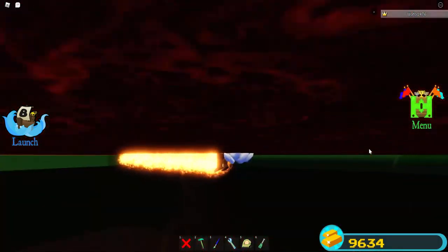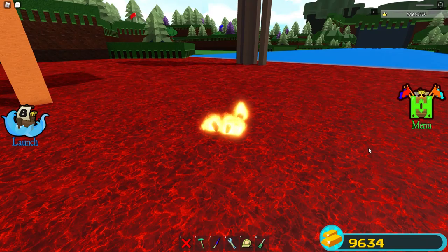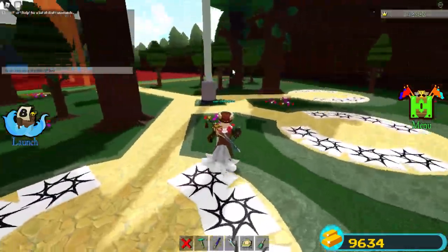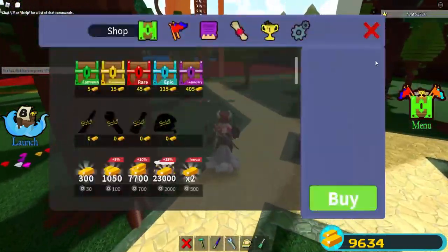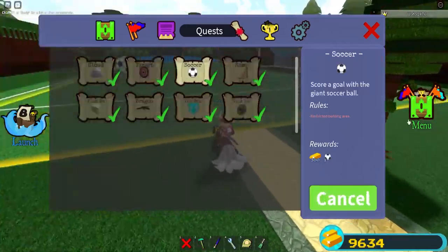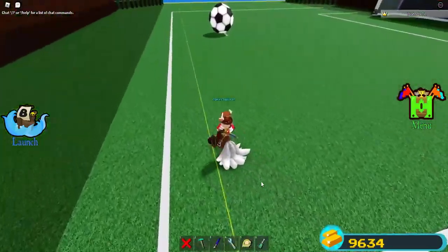How about this one? Oh, I forgot I have lava here. That hurt. Ouch. Also, the quest doesn't go away when you die. That's nice. That's awesome. How about the soccer quest? Has that changed any?